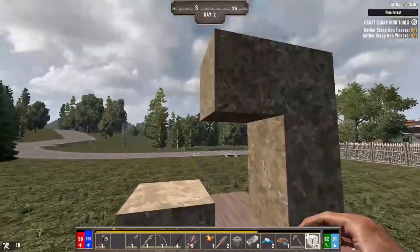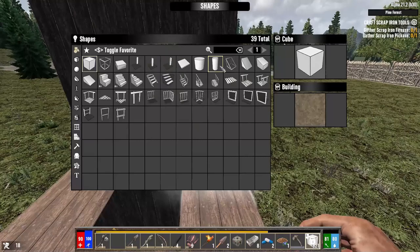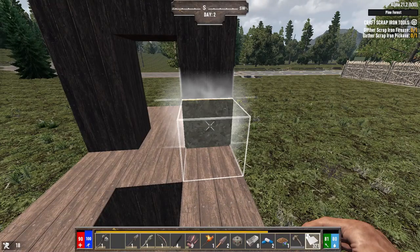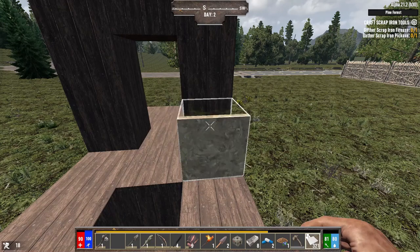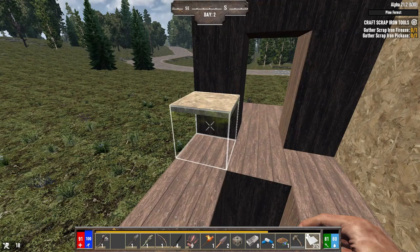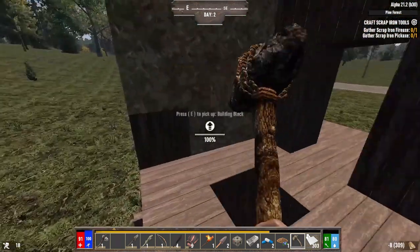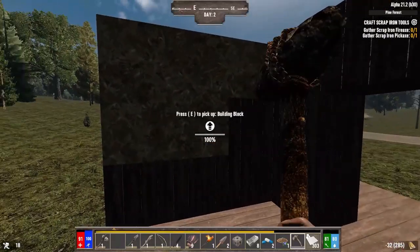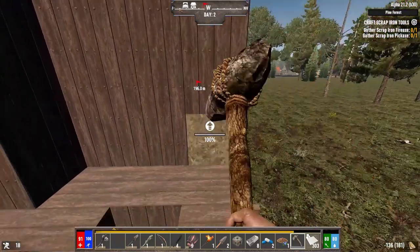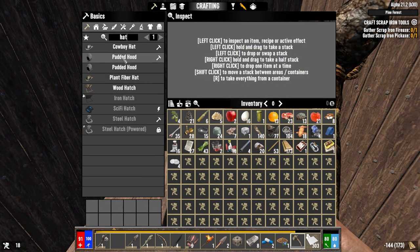I'll use plates on the outside — advanced rotation — just so I can fit in here a little easier. I won't be upgrading the back side; it'll just be nice and open for me so I can come in comfortably. Then we have to set ourselves a hatch right there in this doorway. I craft it quickly — we have a hatch right here.